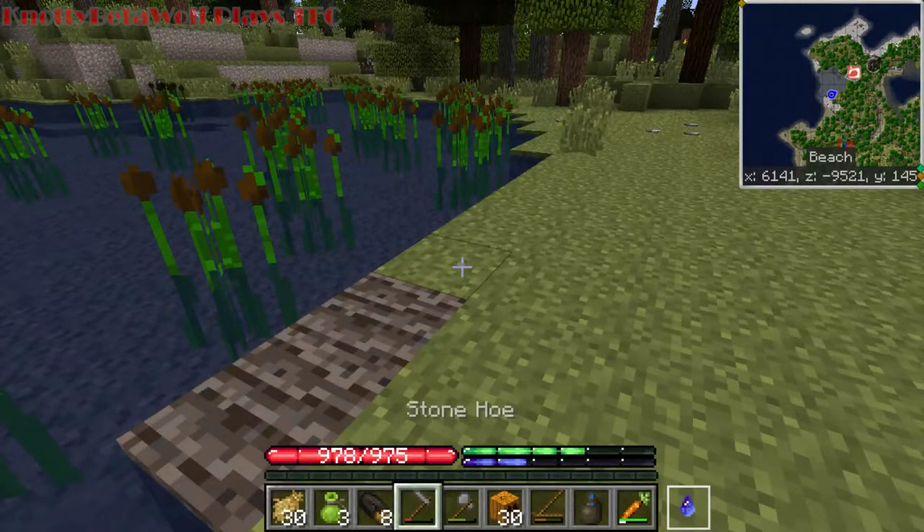Saplings — now unlike vanilla, in TerraFirmaCraft saplings take about 10 days to grow. There's no bone-mealing them and getting instant trees; we just gotta wait. Everything in TerraFirmaCraft takes longer — everything just takes forever to grow. How did I miss these? Squash, food, maple trees. What happened here? Oh, my fire must have got them. Oops — when I fired my pit-kiln, it killed them. Oh well.